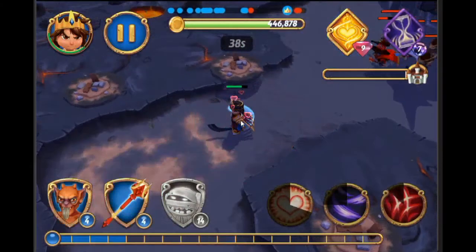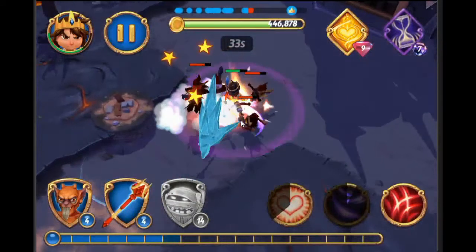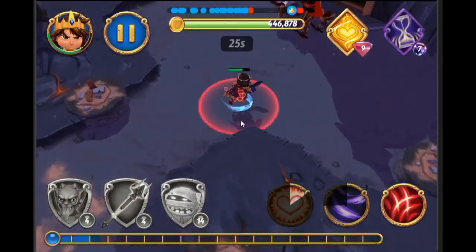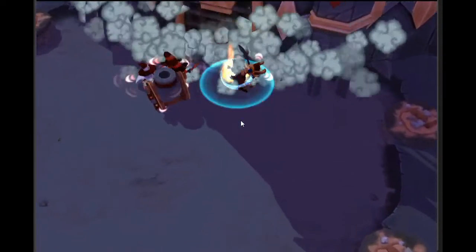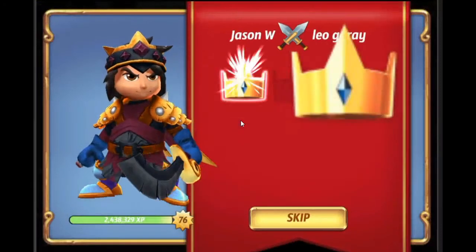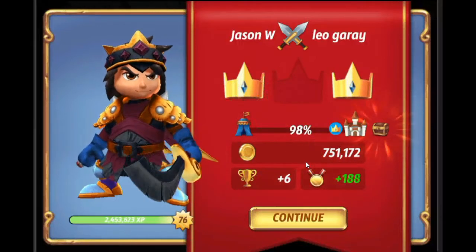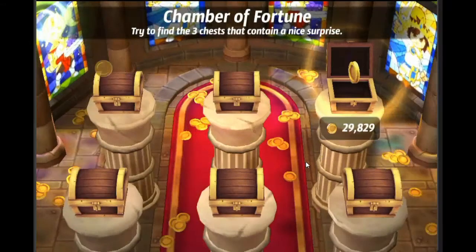Here again we'll pull back and let our reinforcement troops actually clean up the remaining towers. Now we'll go ahead and finish the fight right there. We missed a tower or two so we're not going to get 100% this time — we're at 98%. You can see our gold boost pushed us up to 750,000 in gold, which is a very, very nice haul. It's very hard to find anything over 400-500,000 in gold.